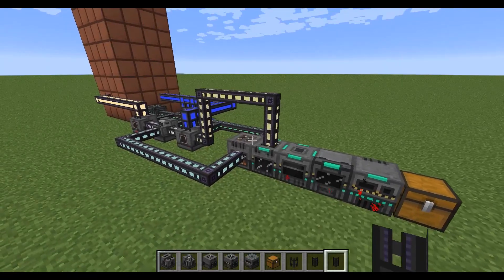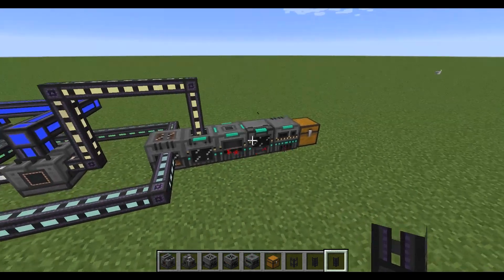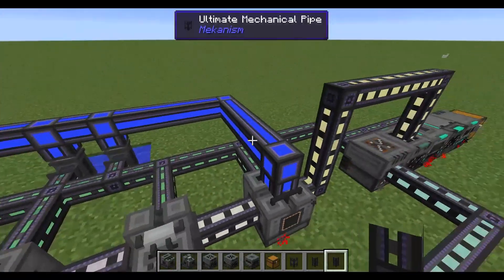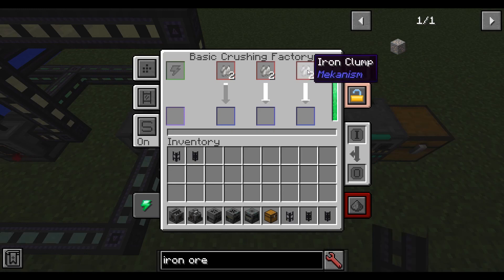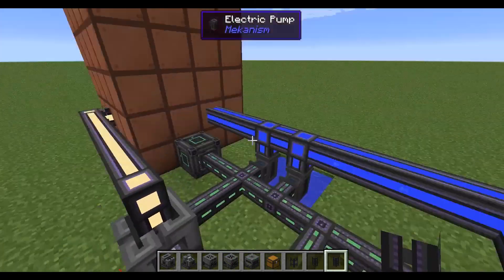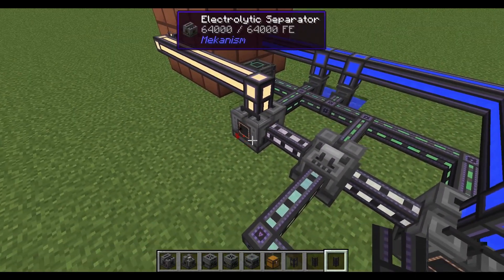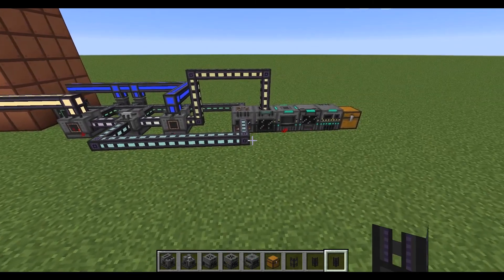It's important to note that this is not an optimized setup — there will always be a bottleneck somewhere. You can put in all the speed upgrades you want, but there will always be a bottleneck. You can obviously make this go a lot faster. I would start with the water going into the brine, and gas upgrades on the electrolytic separators help a lot — they make them produce faster. That's about it, thanks for watching, bye.